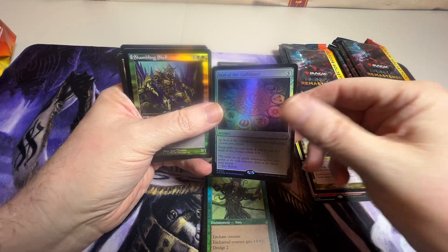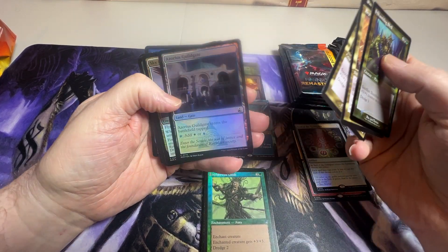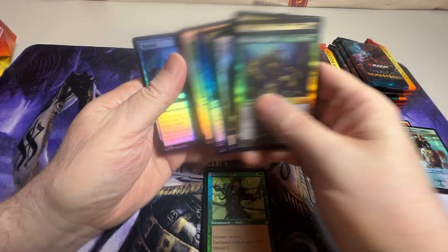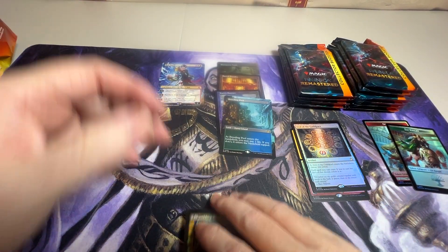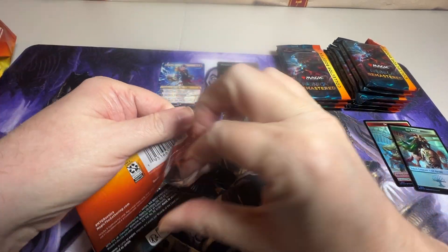Let me figure out a way to set those to the side. Doing good on lands — got three shock lands and one specialty card.